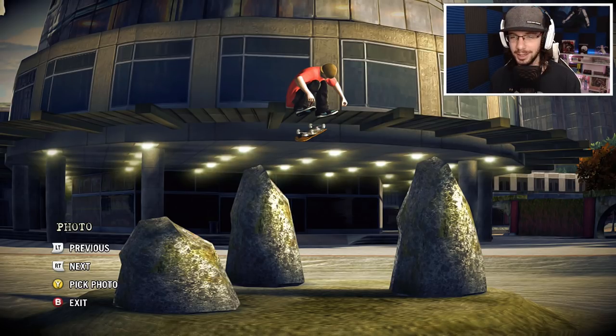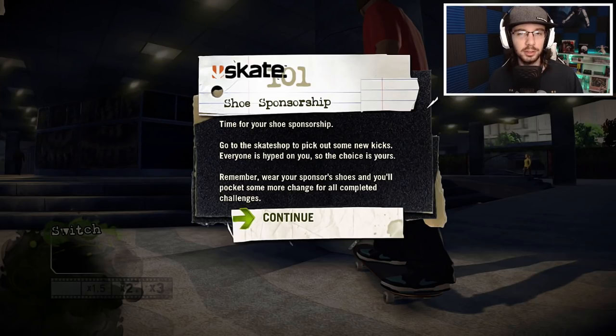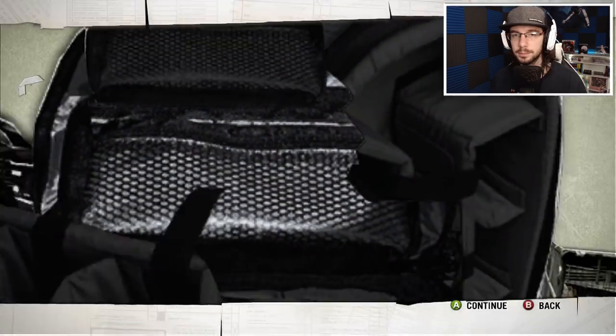Look at that height — that's insane! Sweet, Ghosty Boy! Now we get a shoe sponsorship. Time for your shoe sponsorship — go to the skate shop to pick out some new kicks. Everyone is hyped for you, the choice is yours. Wear your sponsor shoes and you'll pocket some more change for all completed challenges.